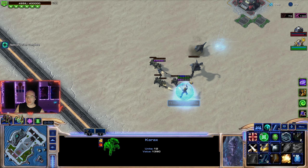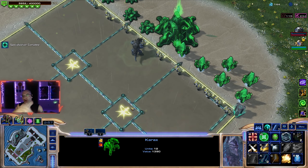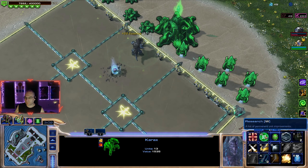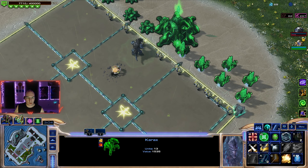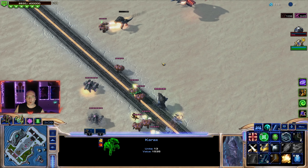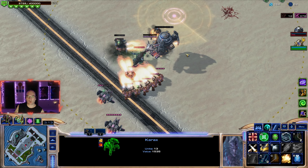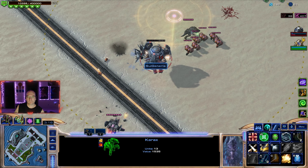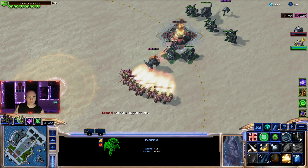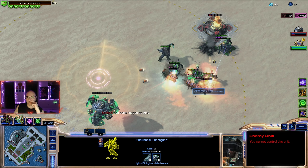Yeah that life regen helped a lot — did you see she shotgunned us and then we healed through it going back into the fight. Let's get one energizer just so we have a little attack speed bonus. Zerglings versus flamethrowers — no way he went super early red. They're losing. I was wondering what was going on, but the fire bats will be very good versus this.